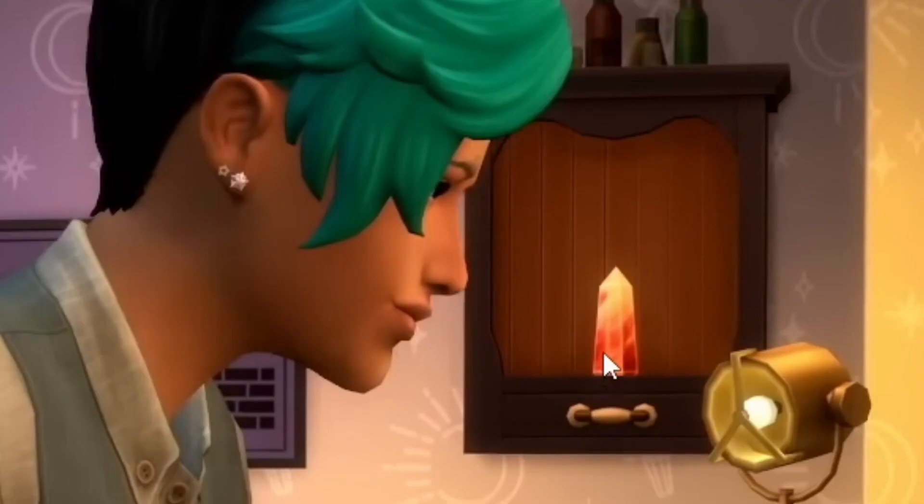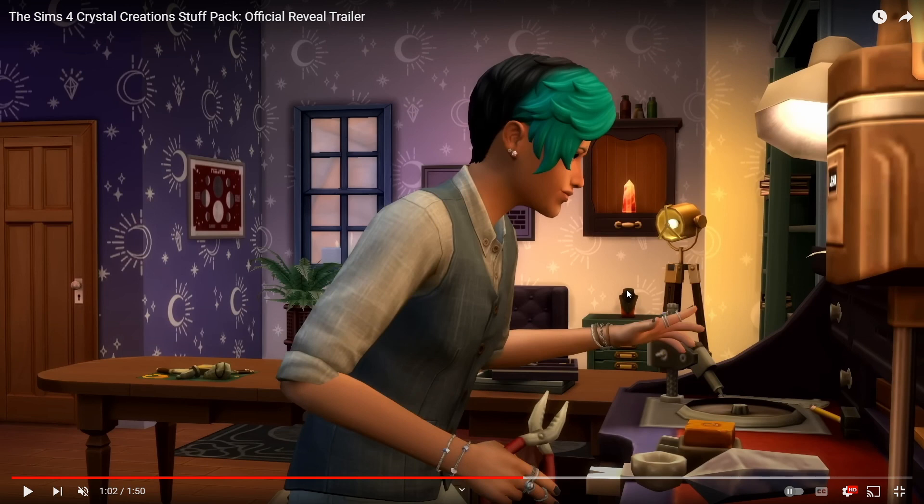Another thing I noticed is this crystal tower at the back. You guys, if you didn't know, I am super into crystals, the moon, herbs — all of that witchy pagan stuff. So this pack is like me to a T. It's like the Sims team reached into my head and pulled out some of my favorite aesthetics — clothing, accessories, furniture — and just put it in a stuff pack.